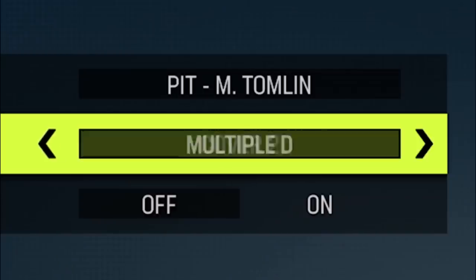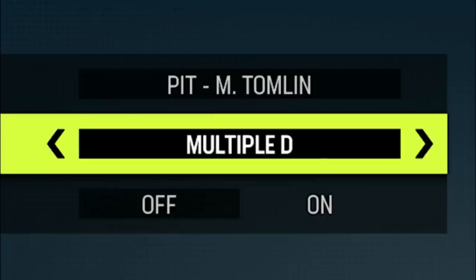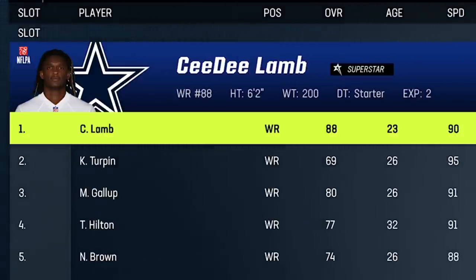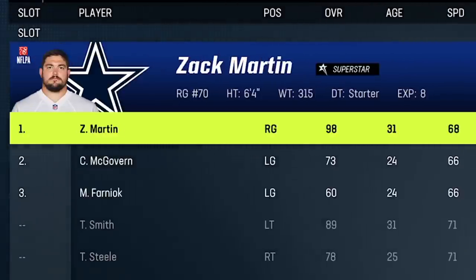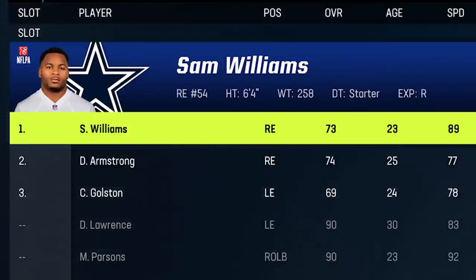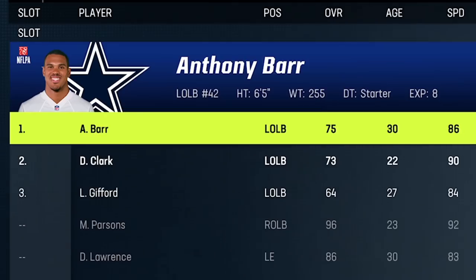In today's video I'll once again be using the Pittsburgh Steelers offensive and multi defensive ebooks, as these are probably the best off-meta playbooks in the game right now. I'm also going to be using the Dallas Cowboys again, as this team got a lot of requests in the comments lately. The Washington Commanders is probably the next team on my list, but let me know in the comments what teams you'd like to see me use next.